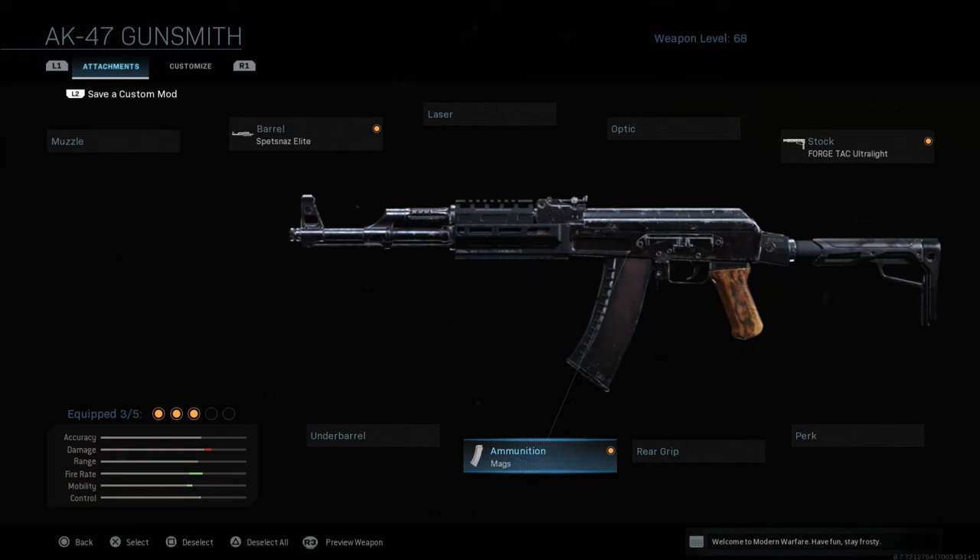This is one variant of the AK-12, and you will have two attachment slots left. You can slap on whatever you want — a perk, a rear grip, under barrel, optic, whatever you want. That is how you get the AK-12 within the game.